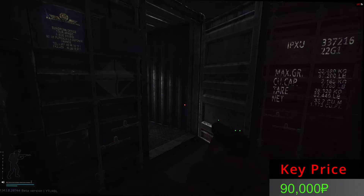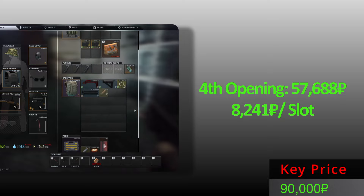Let's see the fourth Killa stash. We don't have any gun, but we have a red stock and a Glock. Where is my box? Who stole it? Killa, come here — where is the box? Why did you take it? Give me back my box, because otherwise the opening is quite bad. Only these items from the fourth opening.